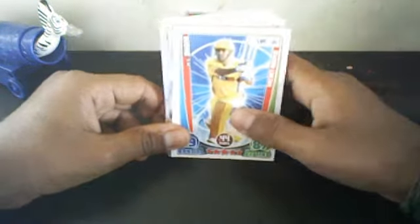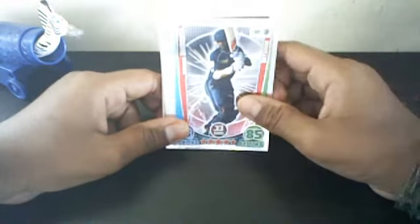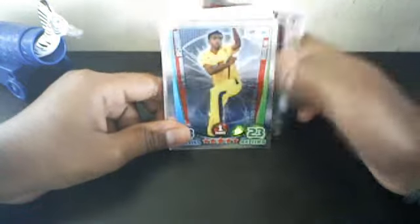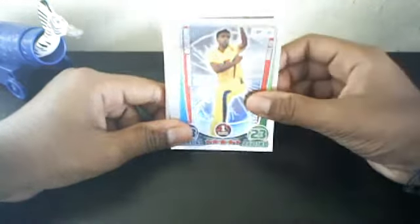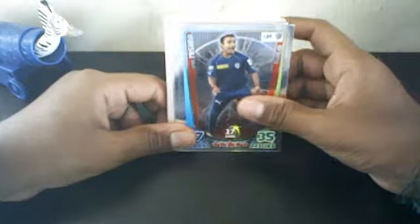M.S. Dhoni. And now for the foils: Shikhar Dhawan Star Player, Ravichandran Ashwin Star Player, and Amit Mishra Hattrick Hero.